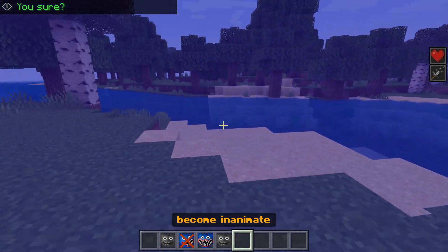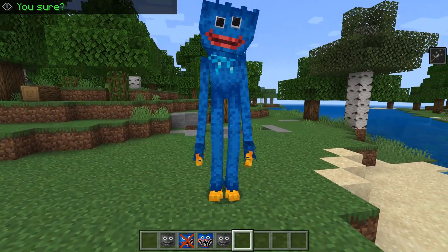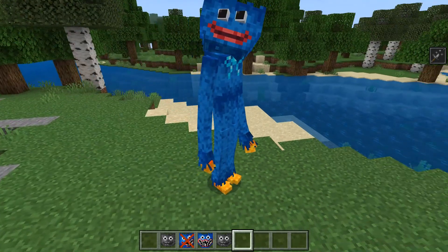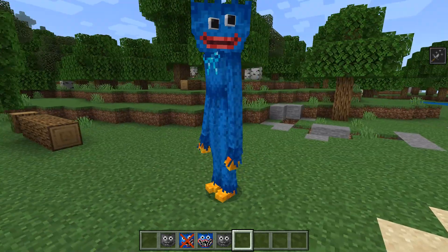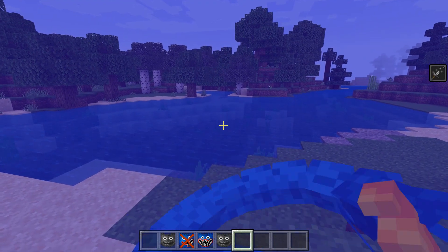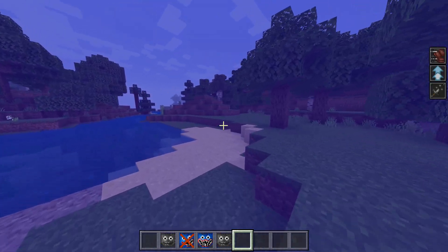Now we have this strange vision — this is because we became a Huggy Wuggy. As you can see, the animation is really detailed. If you look left, you look left; if you look right, you look right. You can see your legs, and if you hit something, you will see your hand hitting something. This is really well made.